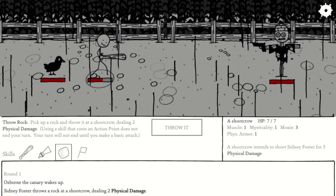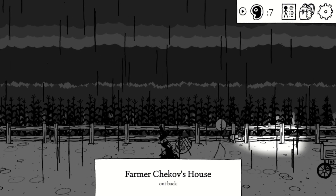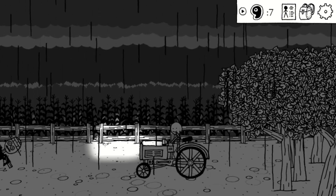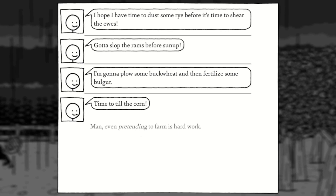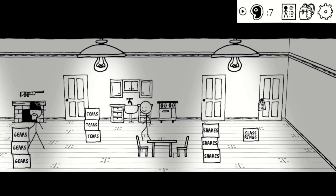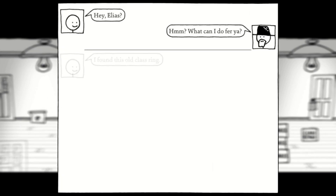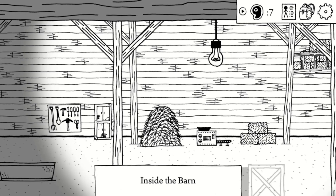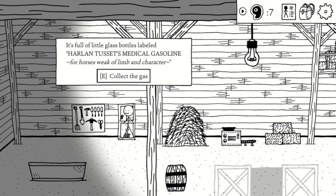Find the scarecrow outside — make sure you throw a rock every turn and then hit it with your stick. Behind the scarecrow is a tractor which you can get gasoline from, as well as play around with for 5 experience points. Make sure to check the class rings box as well, because you want to give Elias your class ring to get 5 experience points. Pick up strong backs so you can open the cabin in the barn and get some free medical gasoline.